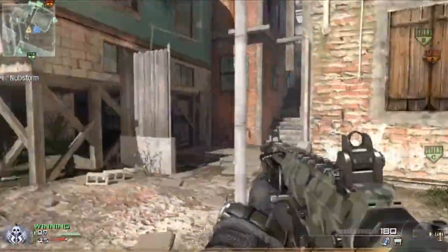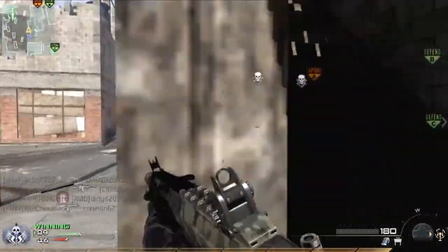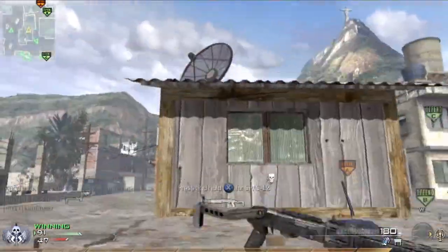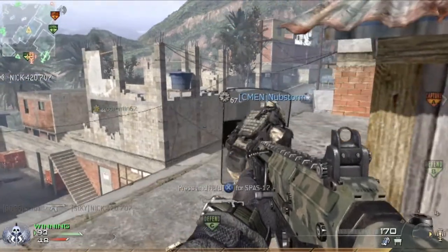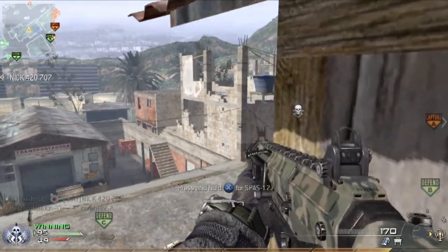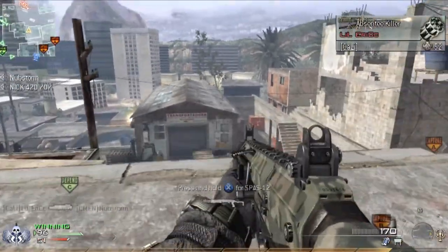Anyways, I'm just walking around. I know that between C and B it should be relatively safe because everyone's spawning at A, so it should be free to roam anywhere. And I see a guy go in that building, so I'm just going to wait it out. I warned that guy that there's someone in there, but he stupidly runs in there and gets shotgunned.